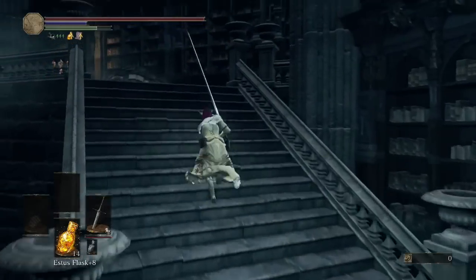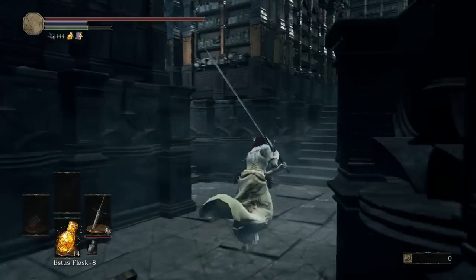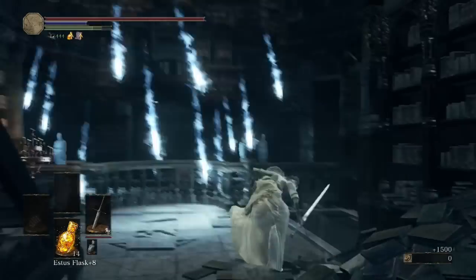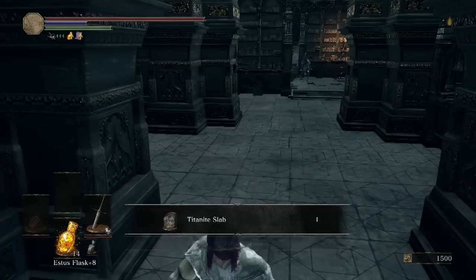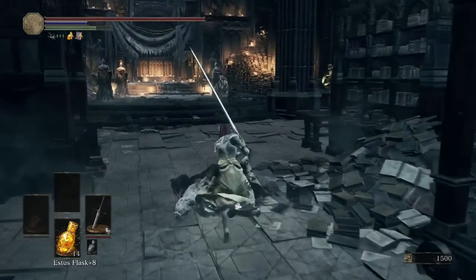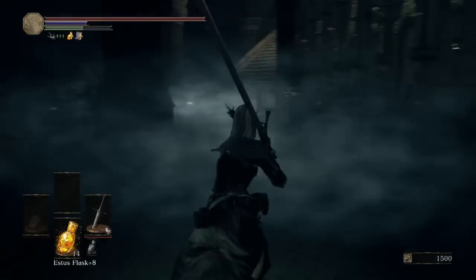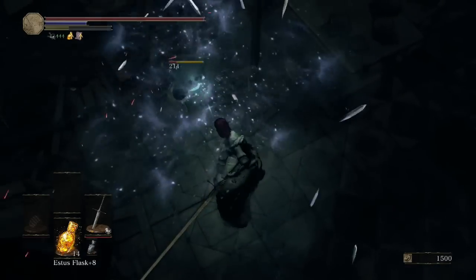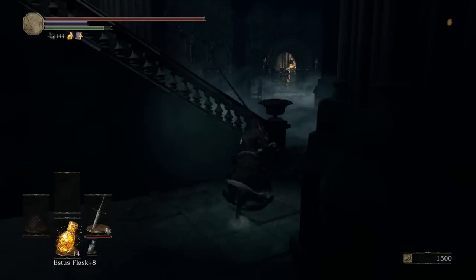Now that we're down here, we're not going to trigger the hands. We're going to get the item behind the bookshelf we opened with the elevator lever. Watch out for the Crystal Sage here. That chest contains a Titanite Slab — that's our second Titanite Slab. The first one we got from Siegward when we rescued him in the dungeons, so technically we could already have two weapons at plus 10.